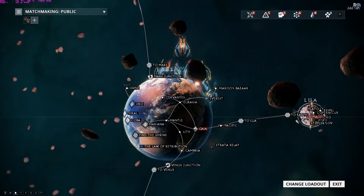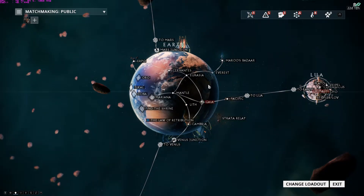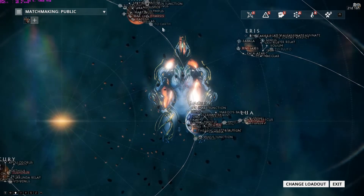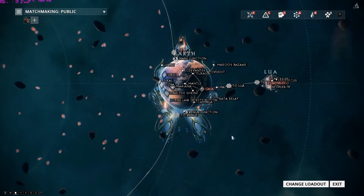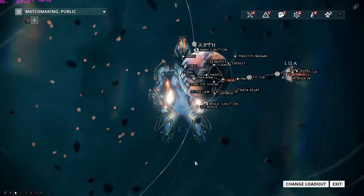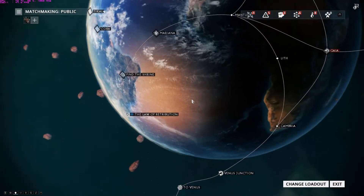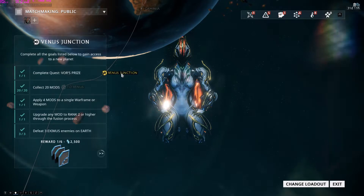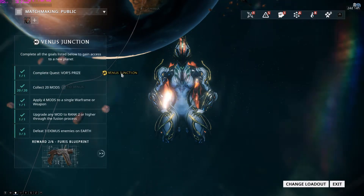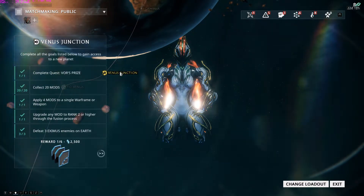Each planet has different missions, and there are a bunch of them. Now, how do you move from one planet to another? It's really easy — they're all connected. So if you're on Earth and you want to go to Venus, in order to move to another planet you have to complete the Junction. In this case, the Venus Junction. All you do is hover over it and it tells you what you need to do.